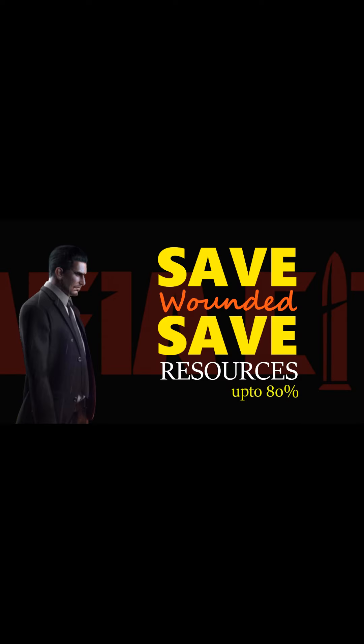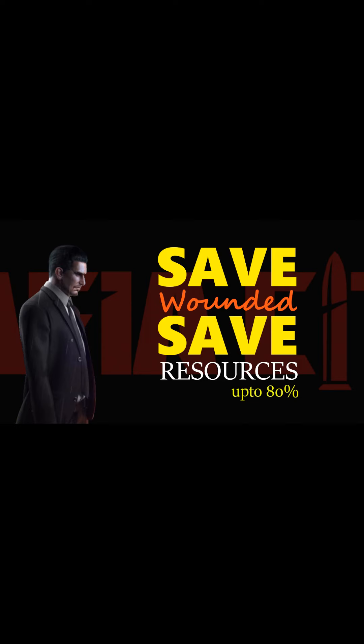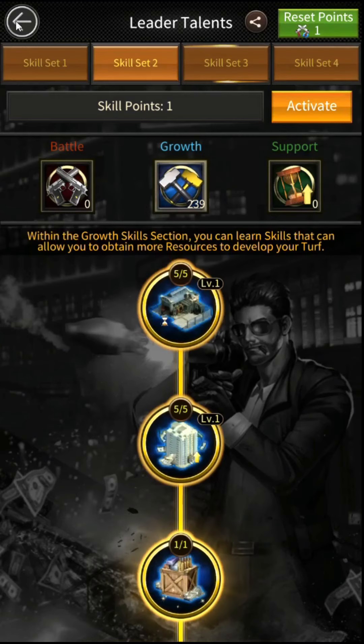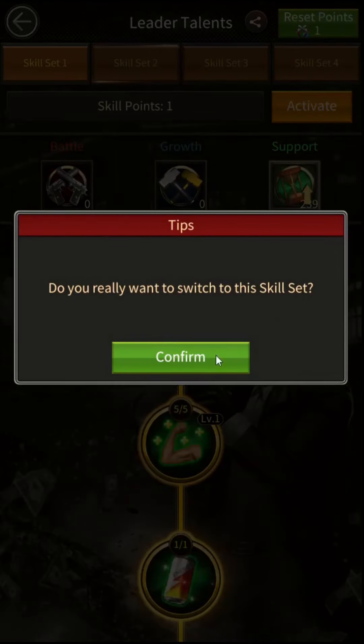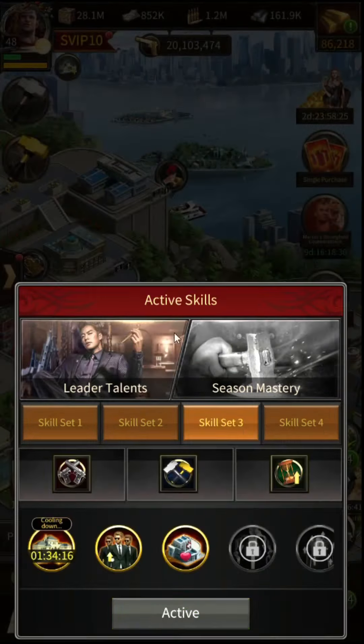Wounded troops take lots of resources to heal, and resources play a very important role in Mafia City — whether to upgrade buildings, do research in investment agency, family business agency, or hitman research agency. Training troops or healing troops all requires plenty of resources. We all want to reduce or save resources while upgrading, researching, or healing troops. So today I made a video on how we can save up to 80% resources while healing troops.